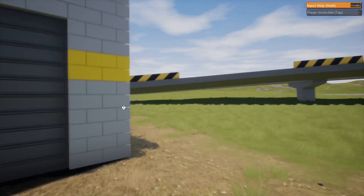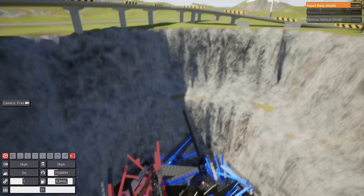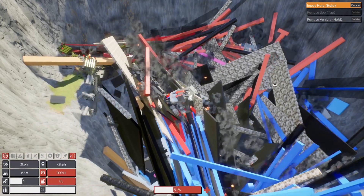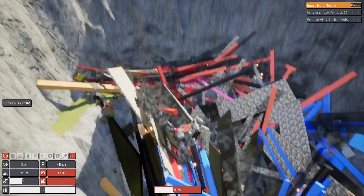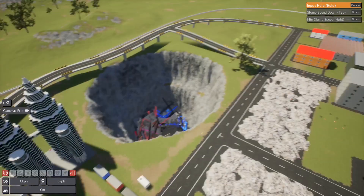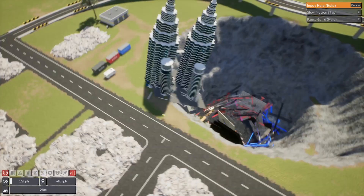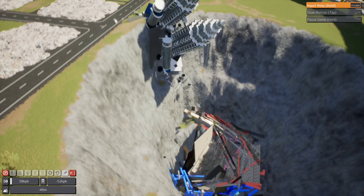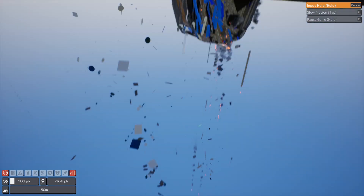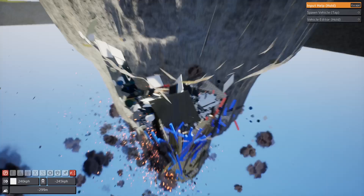Let's go back to the garage and get something else to throw in the pit, because this does seem to be effective. Here's a giant something-or-other — let's just throw this right in the pit. It looks like it's got a lot of guns. That actually did a lot less than I was thinking. I guess it's time for another building. I spawned a tower — let's just watch this fall into the pit. And it's slowing down the game a lot. We fell out of the vehicle, so let's just switch to free cam.